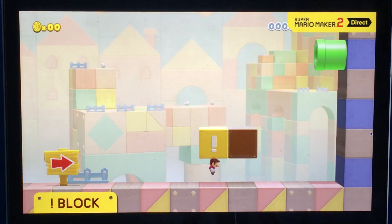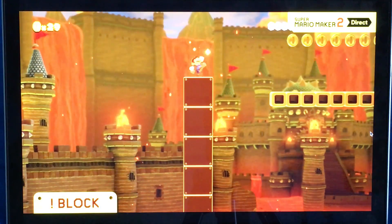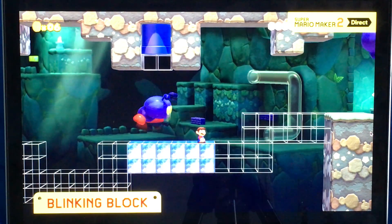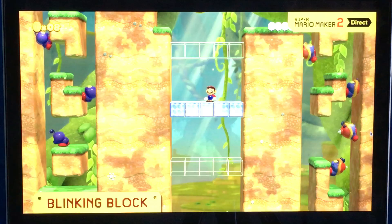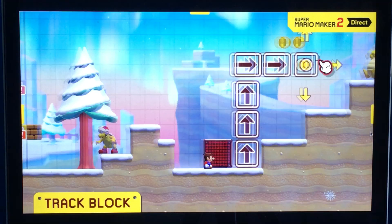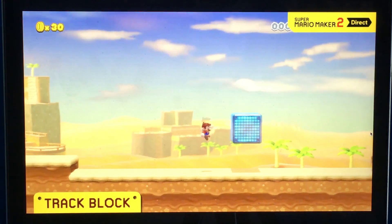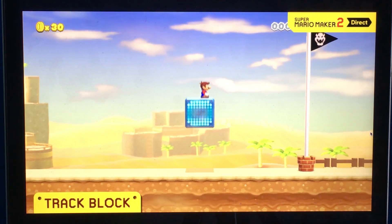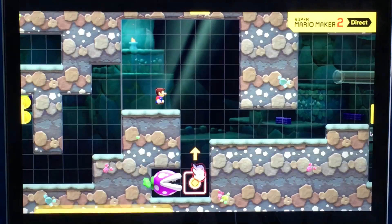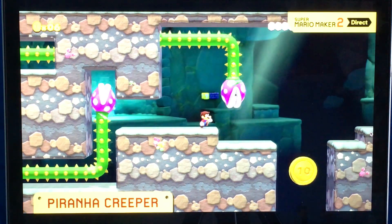You could combine it with the on-off switch to set traps like this one too. The exclamation mark block extends when hit — ground pound to expand it faster. Blinking blocks phase in and out. Oh, that is super cool — I've always found those interesting, but they must be very annoying. The track block will follow any path you draw. The blue one won't move until you step on it. The mushroom trampoline yields a satisfying bounce. The piranha creeper will extend wherever you draw — watch out for its spiky stem.